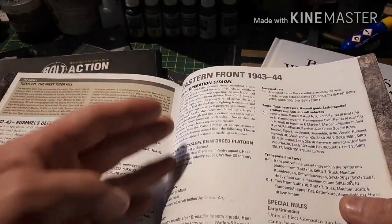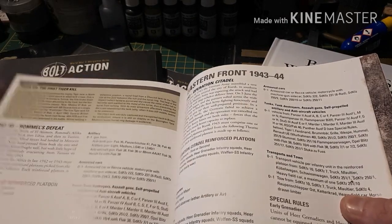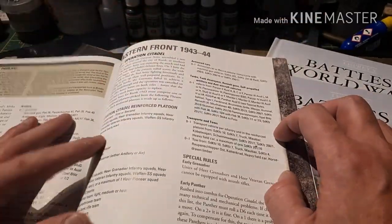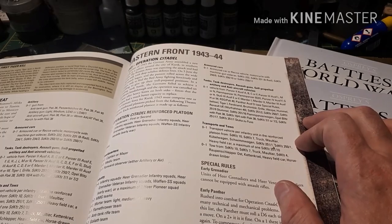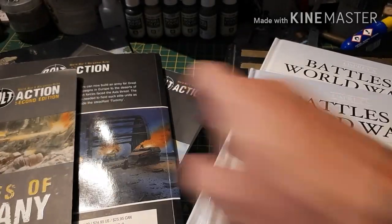The theatre selectors give you the units that you can use based on what was historically present. Sometimes it gives you more — for instance, here you get two machine gun teams instead of the usual one. Everything else is normally one, and it gives you a list of vehicles and whatever you can use. So if you're doing a Tank Wars force, you can use this to represent the vehicles that were there. This appears at the back of all the Bolt Action books.